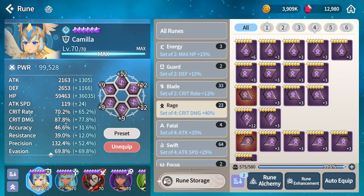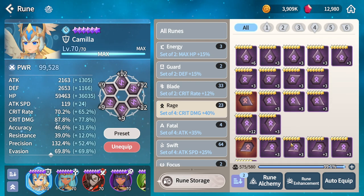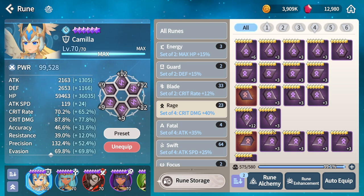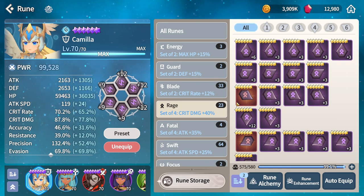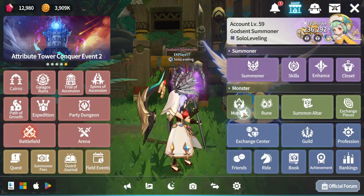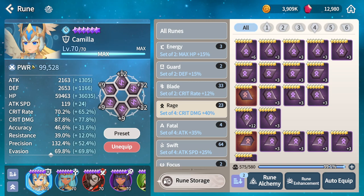Since this is a different kind of 'how to rune' video, I'd appreciate if you let me know in the comments whether you prefer this way, where you can see how I actually go through runing my units, or the other way where I just show you basically how to build it. Okay, so we're going to go rage. First of all, you want to decide the unit you are runing and look at the skills — her first skill is based off attack, so we want decent attack.